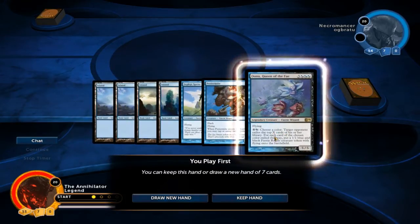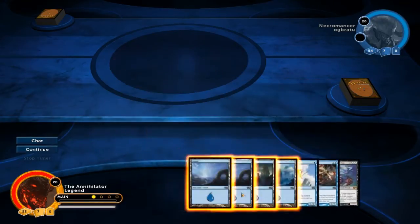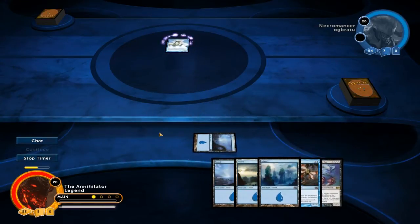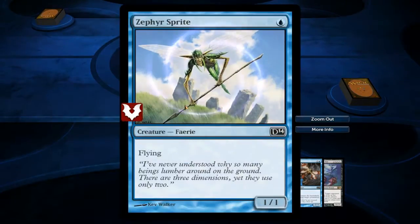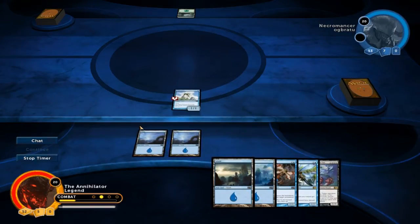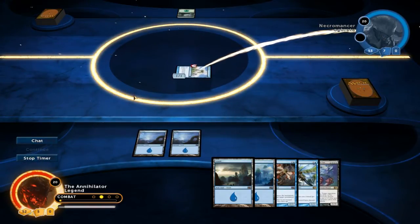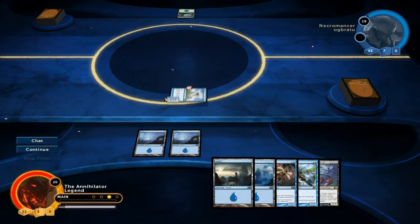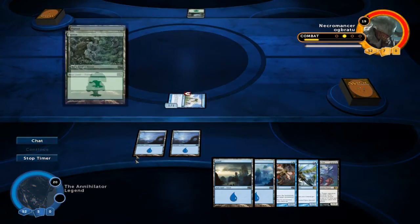This hand is not terrible. Sure, I'll keep it. It's not the most explosive hand, but if we manage to stick this Oona then we're in business. As you can tell, we're playing one-one creatures for one, and that might seem odd because usually these creatures aren't very good, but they do have a role in the deck because they enable some other fairies, like Spellstutter Sprite, which is very good if you already have some cheap fairies on the battlefield. It also enables your counterspell that needs you to return a creature to your hand.